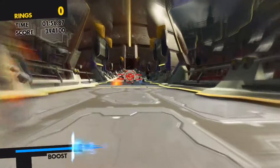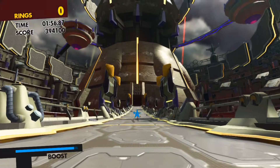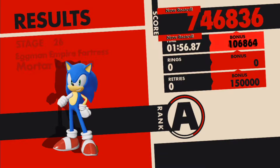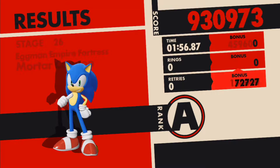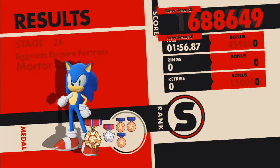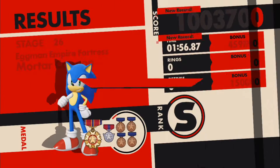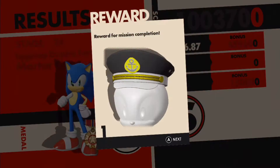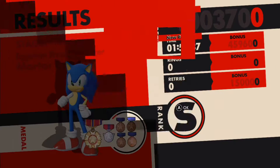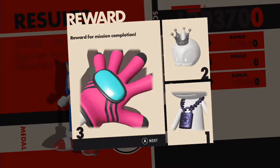The hardest part about this level for me is the jet hawk enemies trying to toss bomb projectiles at me. As long as I'm able to dodge with the quick step I should be fine and safe. You did see me clip through those springs — this is a bad example of boosting through springs, and there are some rare occasions when this happens.